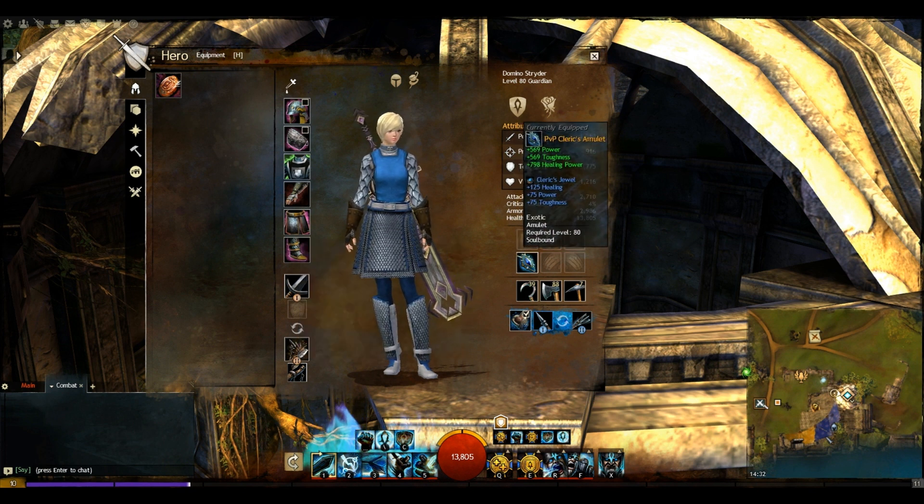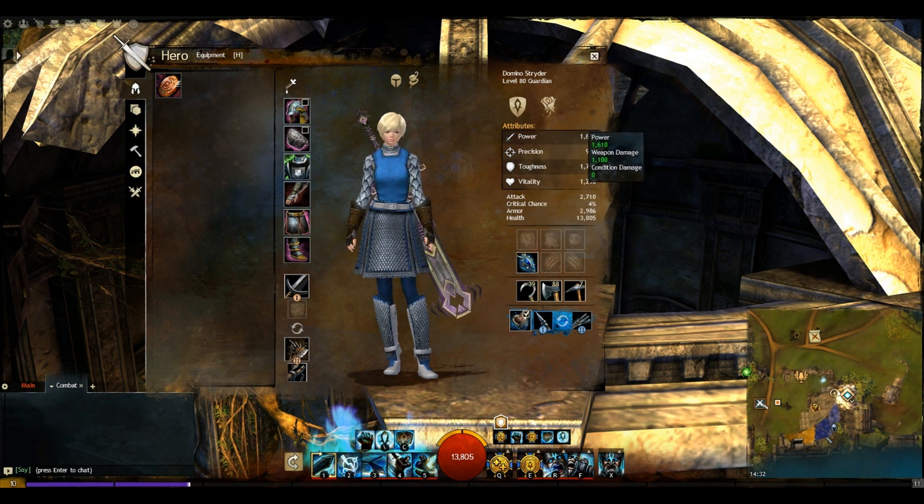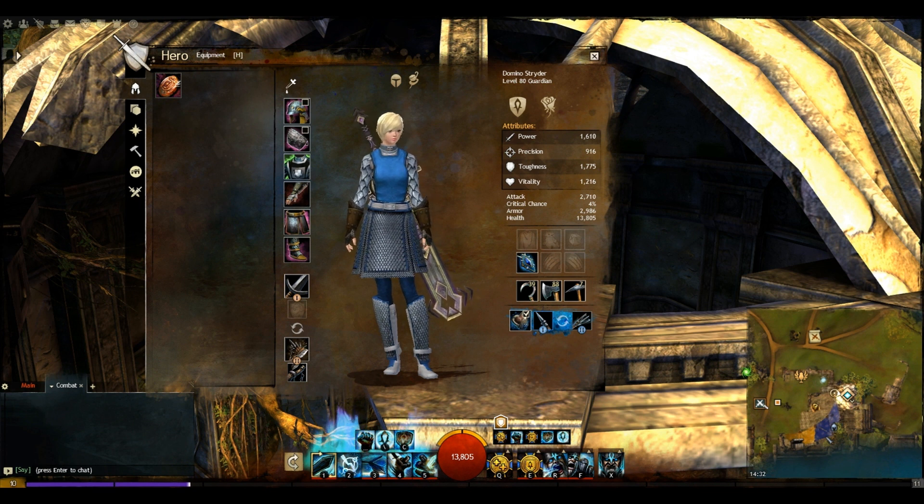For our amulet we've gone for the Cleric's Amulet, giving us a lot of healing power, toughness, and a bit of power. There's no condition damage and basically no crit in this build — all your damage is going to come from power. The main damage source is actually retaliation, so bursty builds like the greatsword warrior or many elementalists are going to take a huge amount of damage fighting you, as it reflects damage back at them. It's not very good against condition-based builds like the sword warrior or necromancer, as damage-over-time abilities are not reflected.